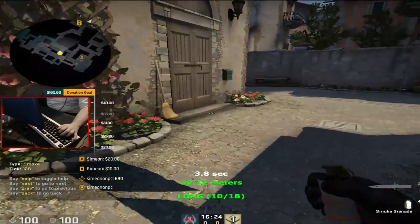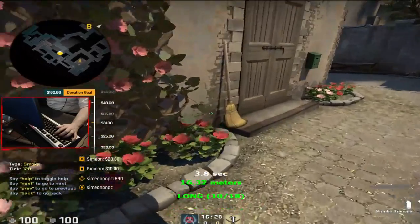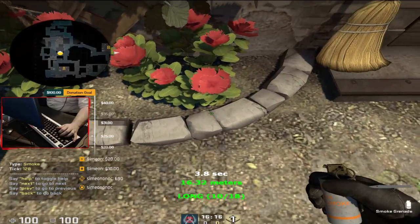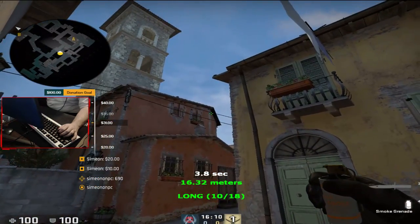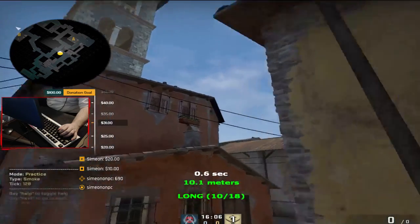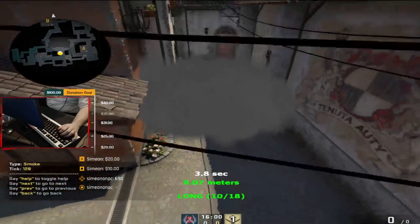This smoke is going to be right in front of the left side bracket. Line it up with these two rocks where your crosshair meets — go straight back. Then right at the top of this wire, put your crosshair and throw. And that's the close bracket smoke.